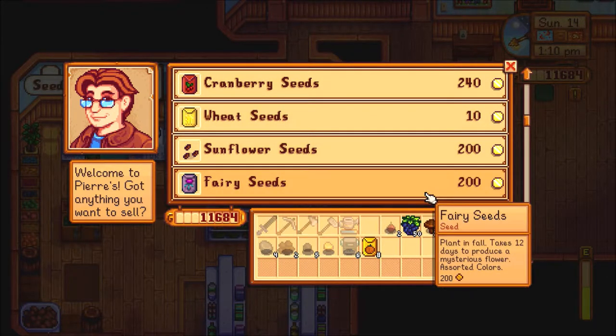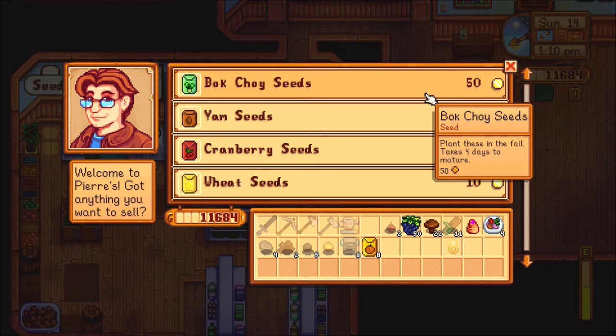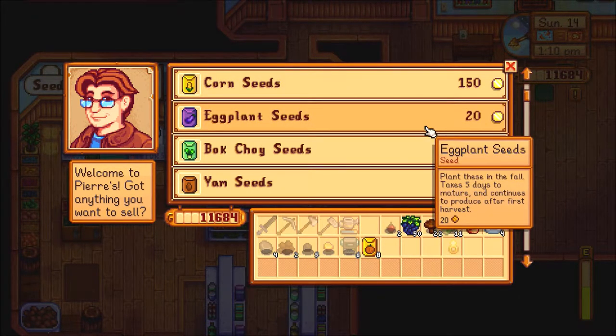Sunflower seeds. Fairy seeds — mysterious flower, assorted colors. Okay, duly noted. Yam seeds. Bok choy — takes four days to mature. That's quick, shockingly quick in fact. Eggplant — takes five days to mature and then continues to produce after first harvest. Yeah, we got those.